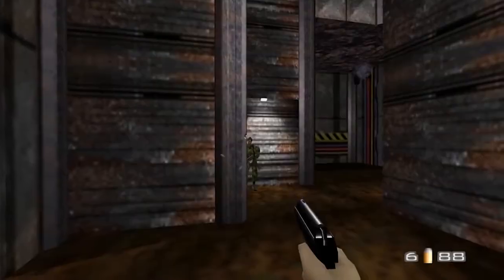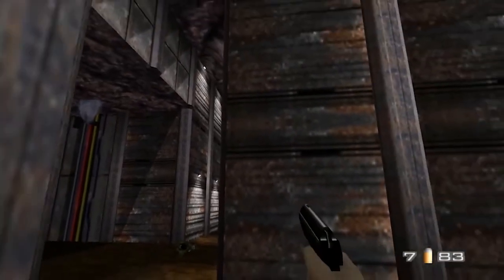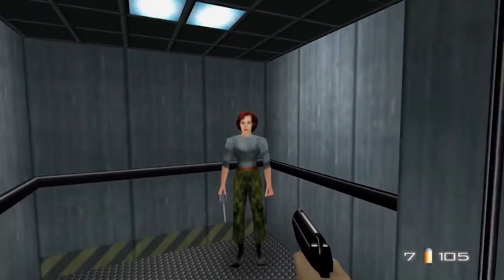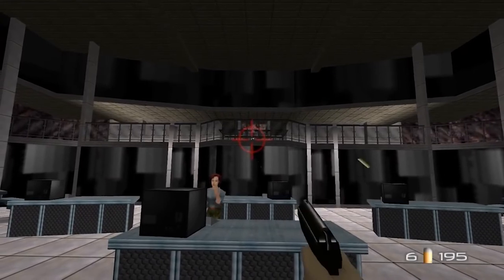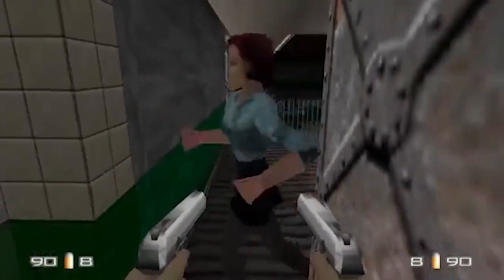It's only fitting that a classic like GoldenEye 007 has the most infamous escort mission. Bond must protect Natalia from enemies while she hacks into various computers. All of it sounds easy, but unfortunately for gamers, Natalia's AI makes her practically suicidal.